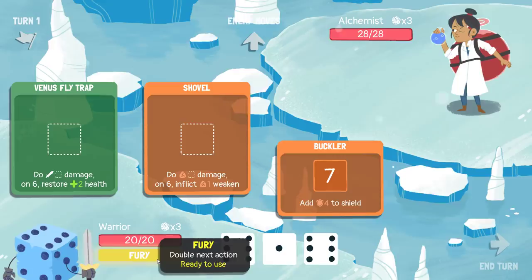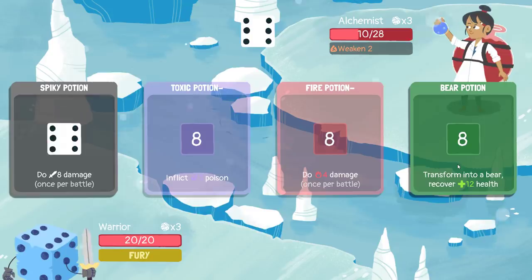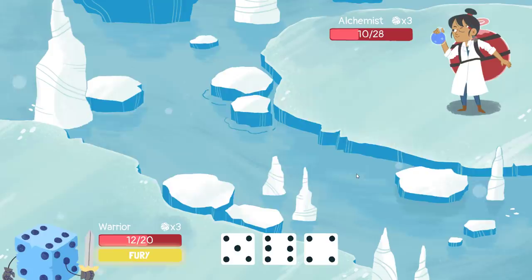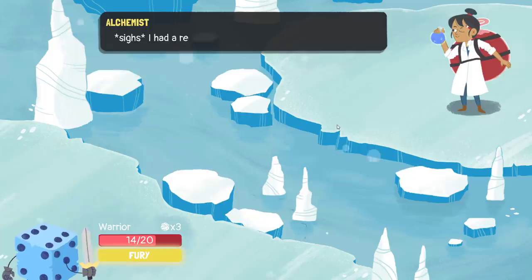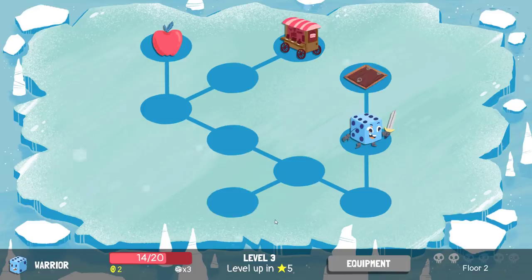We'll just get those 6s, and then we're probably not going to be using buckler this turn. I'll double weaken the enemy and set buckler to only needing a single die to activate. I kind of got to limit what they had access to, at least. And I even get to hold on to my fury. I had a really good potion coming up — what a waste. Let's take the HP and bounce.